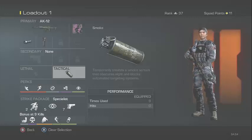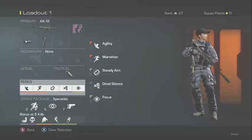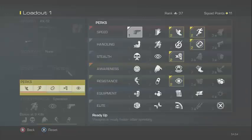I use this a lot during Blitz — you throw the smoke down and use it as a diversion. For my perks I use agility, marathon, steady aim, dead silence, and focus.